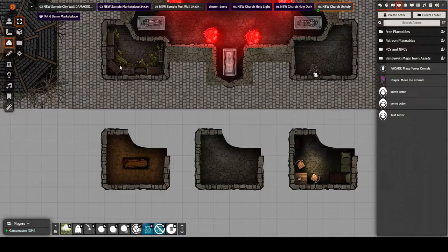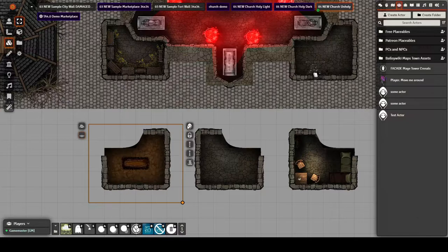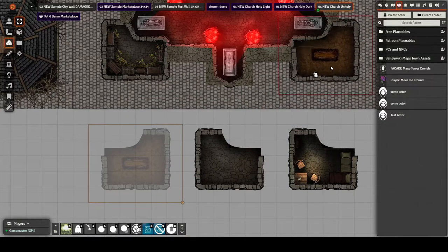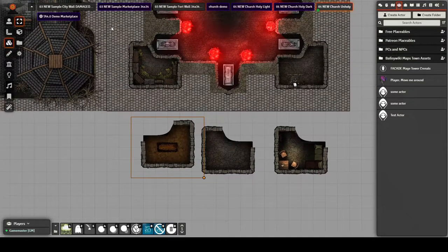I did want to mention that you can swap these to each given side as well. If you want to switch the orientation, just do it negative — so negative 600 will switch it to this side, and you can put the coffin over on that side and have something over here. So you can mix and match these things however you need.